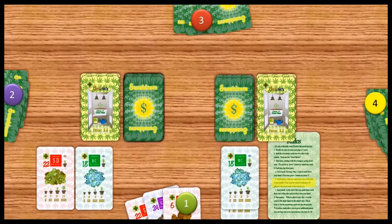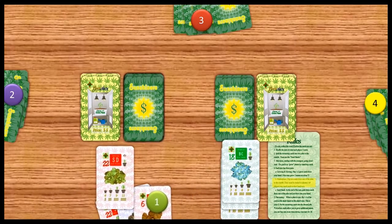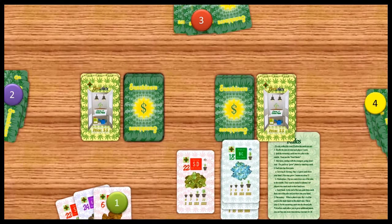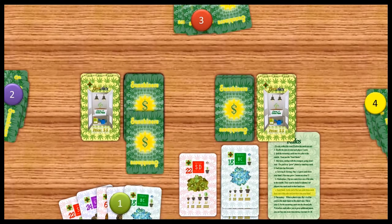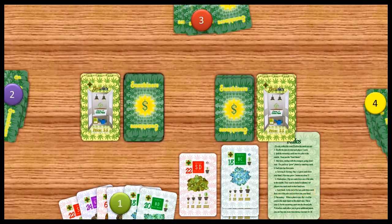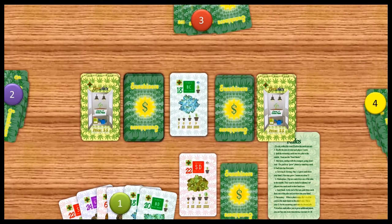Trading time. You don't have to trade if you want to plant them right away. He's going to plant both of those right away — he wants to keep them. Now grab 3 from the seed bank. The final part: you can harvest if you want to. He's got 3, so he gets 1 money for harvesting those 3.